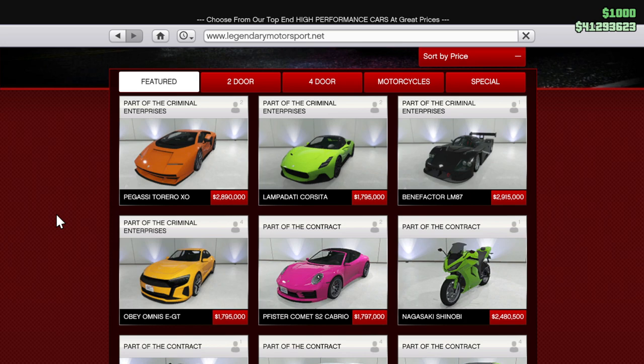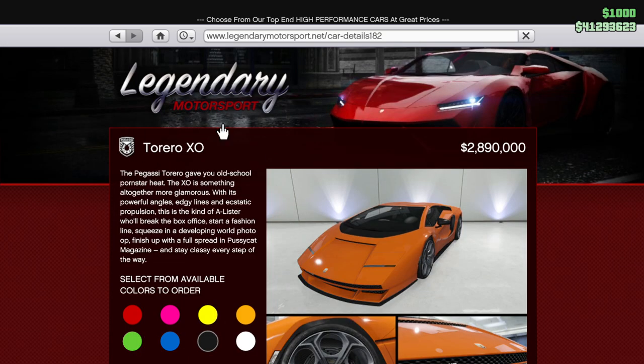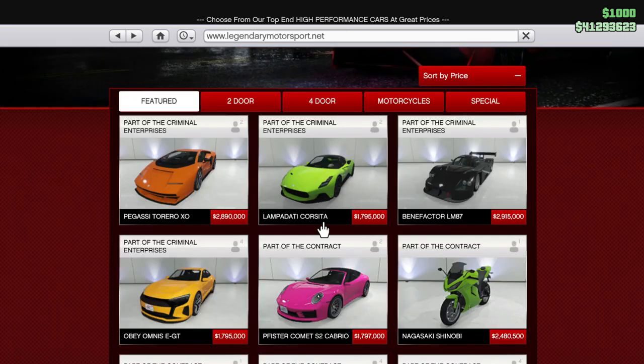We also have four additional vehicles on Legendary Motorsports: the Pegassi Torero XO — a new take on the Torero — the Corsita, the LM87, and the Ominous E GT.